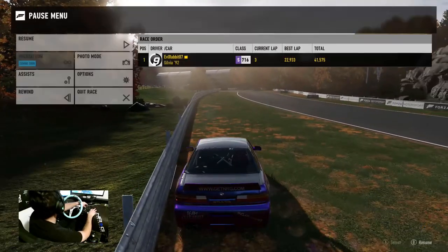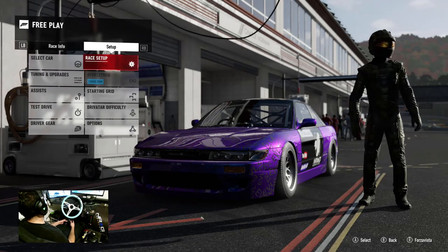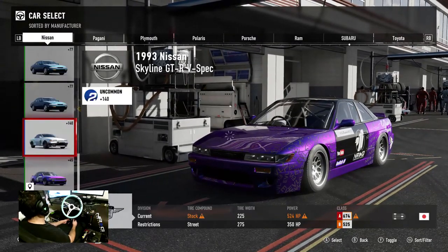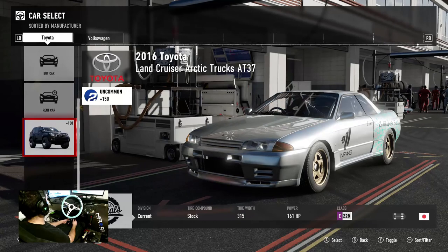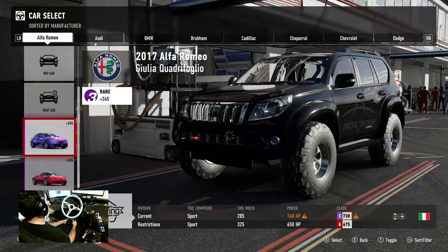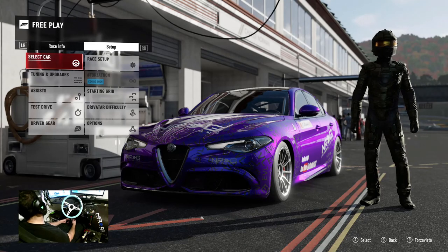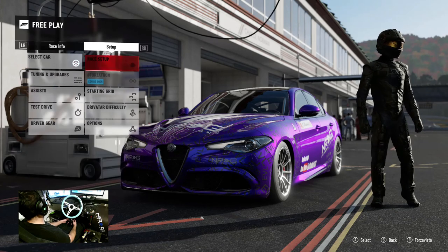We're going to change up cars and tracks and continue drifting with no clutch, no handbrake. It's a bit of a workout though. We were running 646 horsepower in that car - this car has 520. We'll do the Alfa Romeo tune. This Alfa Romeo tune is up on the marketplace and available for you to download - I did tune it and it handles pretty well.